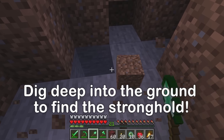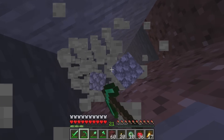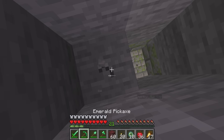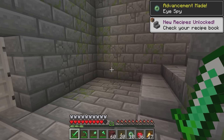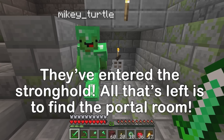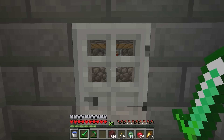Keep digging — we're making great time! Found it — we've arrived in the stronghold! Somewhere in here is a portal that leads to the ender dragon. Where is it? We're gonna find it — let's look!